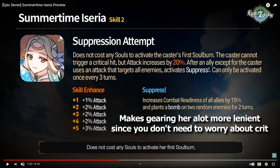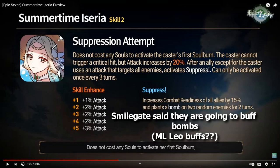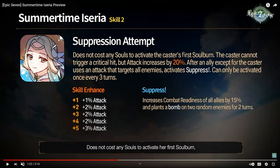The third part of her passive is probably the most broken: when an ally, except for herself, uses an AoE attack, she'll activate suppress, which can only trigger once every three turns. Suppress gives a 15% CR push, which is nice for cleave teams. She'll also plant a bomb on two random enemies for two turns. Bomb is a rare debuff currently only really on ML Leo, who isn't great, but Smilegate has said they're planning to buff it to work kind of like burn with added effects. So be prepared for this bomb debuff to become insanely strong.